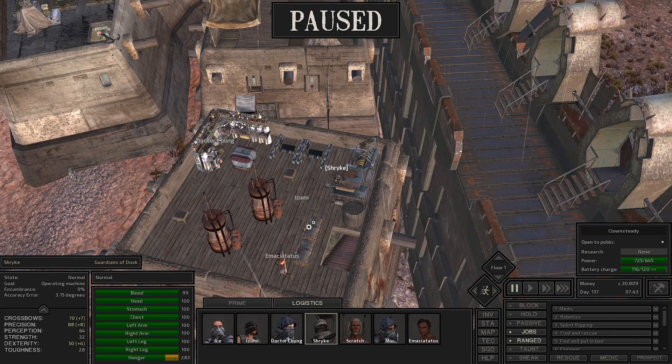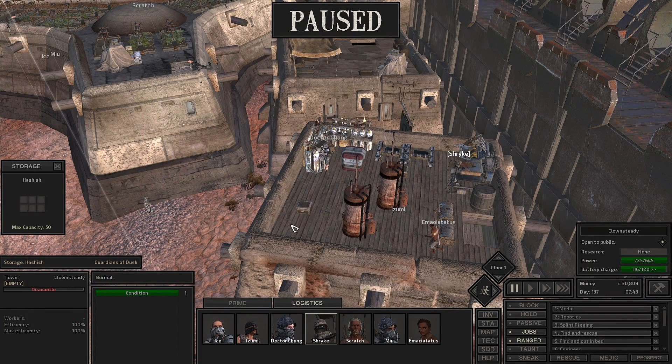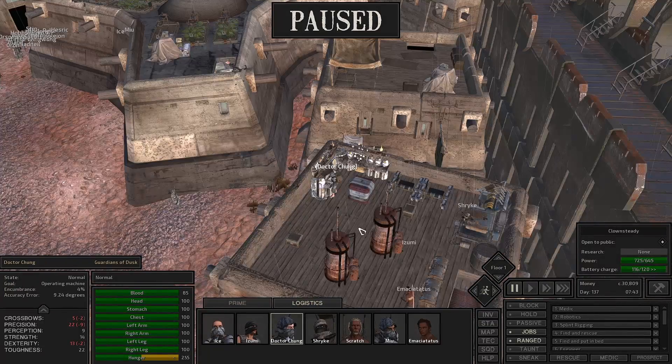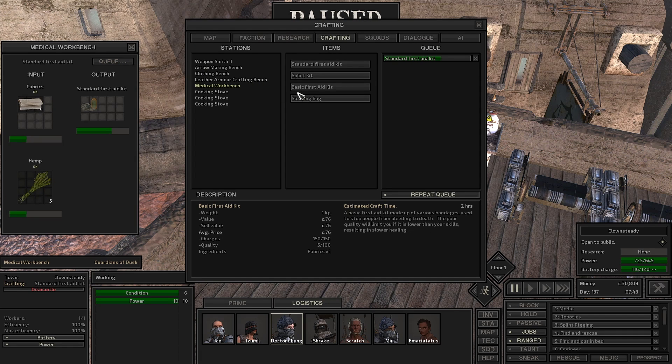Shrike is our armorer, she's busy making armors. He's busy making lots and lots of medicine. Let's get you up to a hundred — oh wow, that is a thousand charges. Nice. The original lowest one has 150 charges, so for a little bit more you get a whole lot more out of the basic first aid kit. Add one hemp and you more than double it.